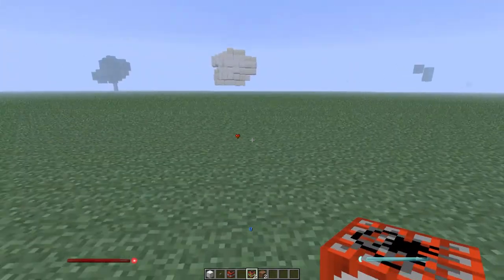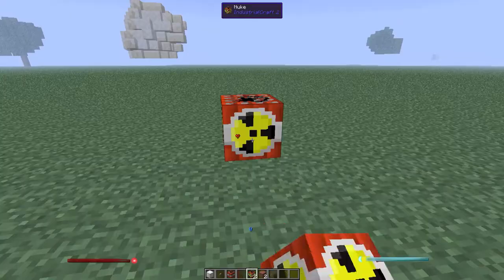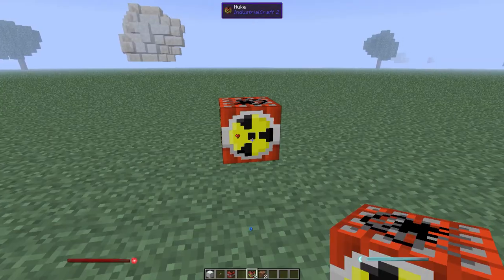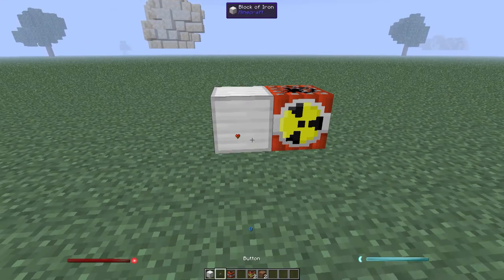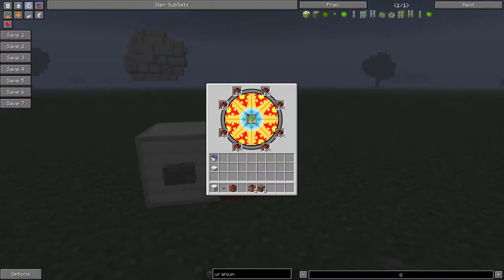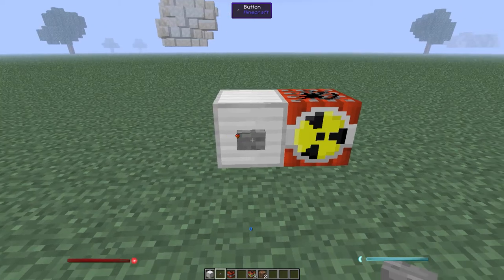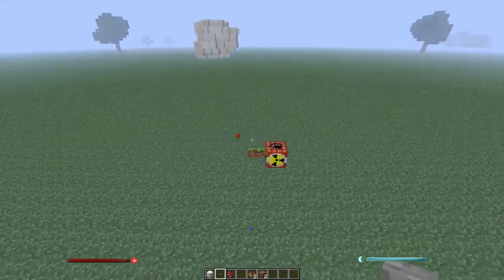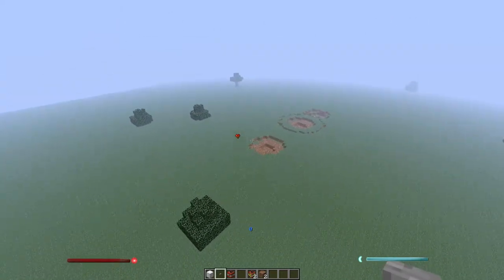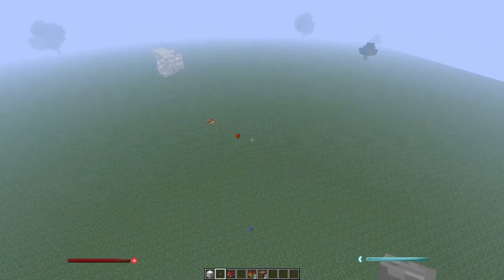This is like the ultimate tool to troll your friends if you want to blow up their house, which I've done to my partner Jacob in our Feed the Beast series — but of course it was a trick, so he thought I blew up his house but it really wasn't. Anyway, what you do is you set a whole stack of uranium in the middle, then one stack of industrial TNT, and it'll just make a circle around it. To ignite it, you just right-click on the button.